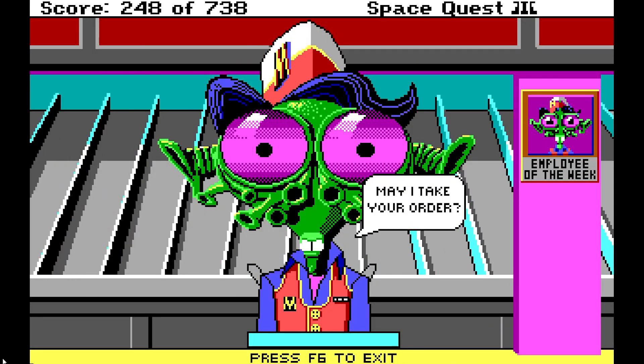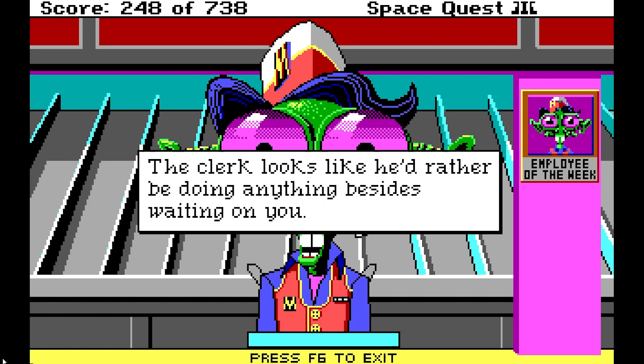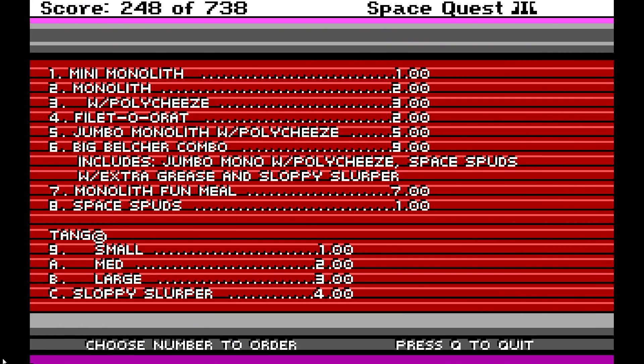Welcome to Monolith Burger. I like the look of this guy — he's so cartoony. May I take your order? Look alien — the clerk looks like he'd rather be doing anything besides waiting on you. Well, at least he's employee of the week. Talk alien — I don't have all day, sir, he says in a mock polite tone of voice. Order food — oh, I got a menu here. Mini monolith, monolith with poly cheese, filet-o-o-rat, jumbo monolith, big belcher combo, space butts, extra grease and sloppy slurper, monolith fun meal. We do like to have fun, so we'll order number seven. Thank you. That would be it.